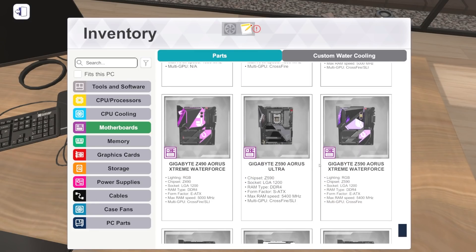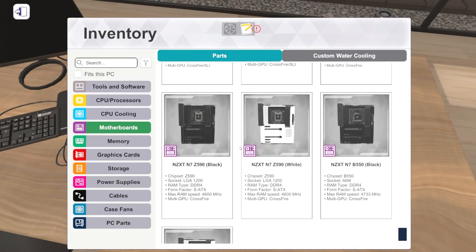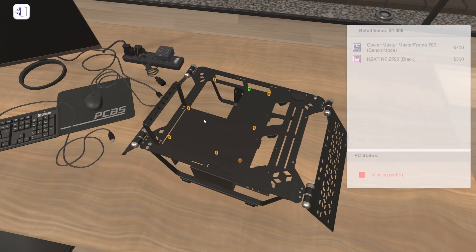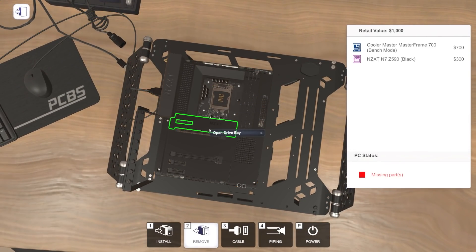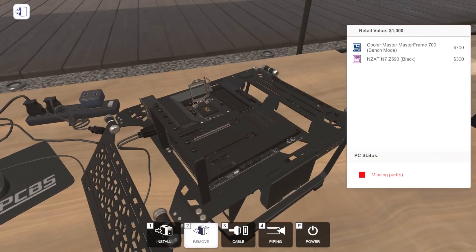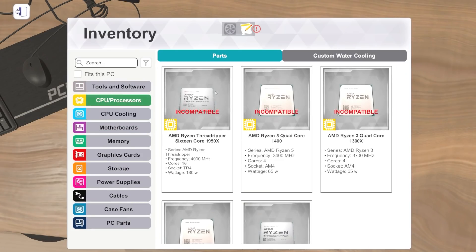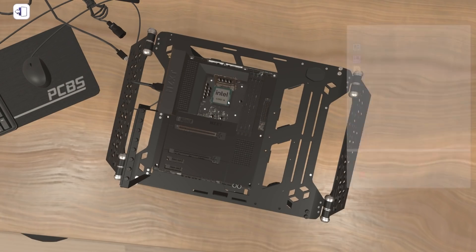I'm excited to build with the full water-block boards. Today let's use one of the new NZXT boards - the Z590 in black. It is extremely black. We've got two M.2 slots on this board, which is kind of what I expected. Such an interesting design from NZXT - just all black, love the simple clean look of their motherboards. Let's get a CPU in there. We don't have any new CPUs, so let's just throw an i9-11900K in for fun.